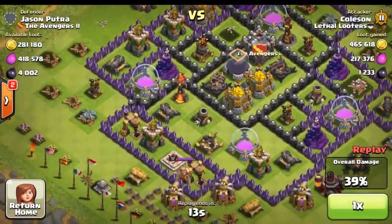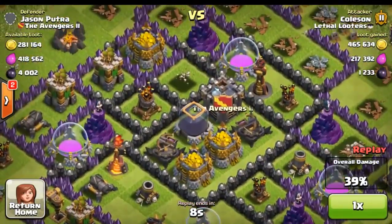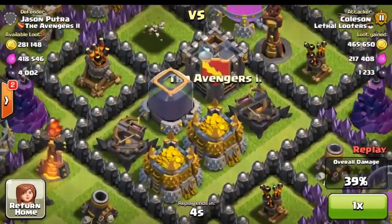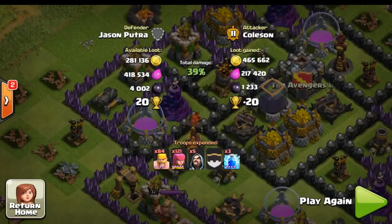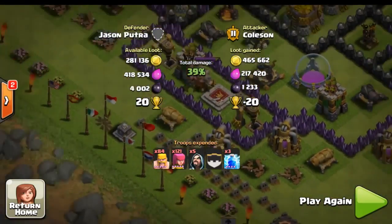This base is pretty active — I'm guessing he either bought a weak shield and just came back, or he stopped playing, because he does have two loaded Expo collectors as well as one of his Infernos still up. In total there was about 700,000 gold and we came away with 465,000, plus 217,000 elixir, and 1,000 dark elixir. I could have gotten more if I had gone for those pumps.